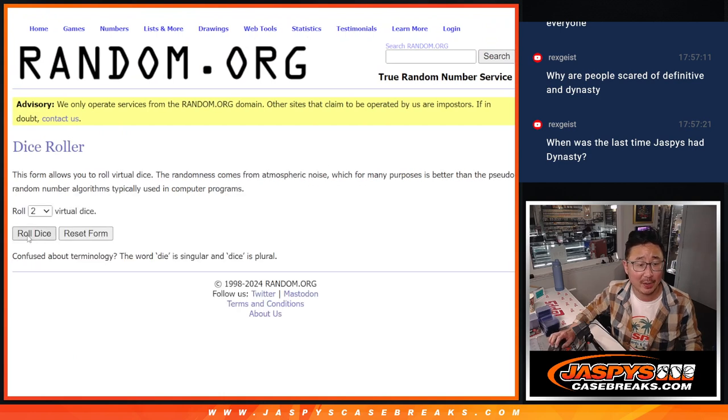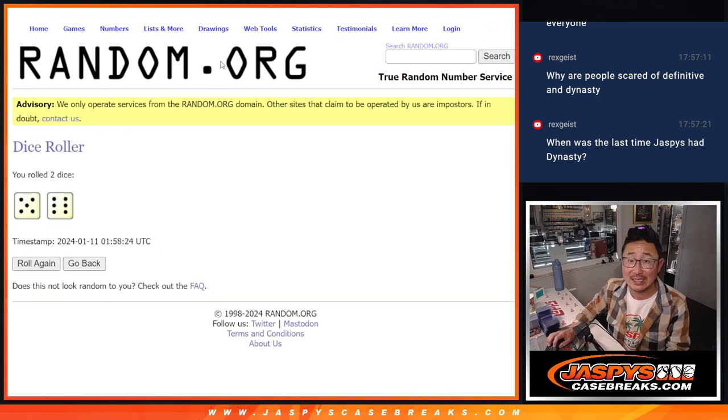There are the divisions right here. Let's roll it. Randomized names and divisions — five and a six, eleven times each.